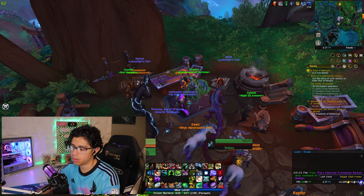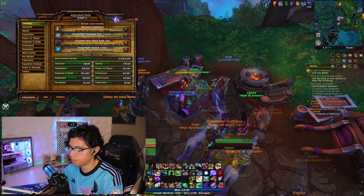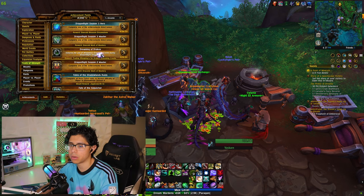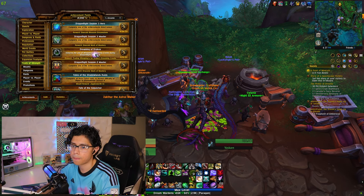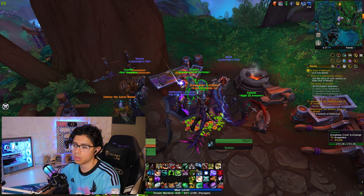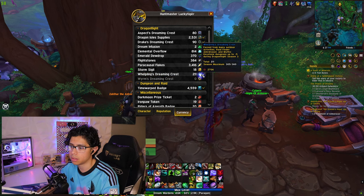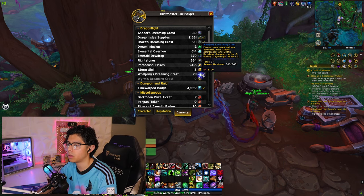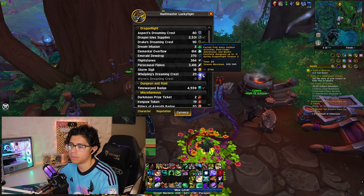One thing I'm a little confused about — there is an achievement called Dreaming Drakes, and it says outgrow the use of Wormling's Dreaming Crests during Dragonflight Season 3. Once you reach an item level of 450 in every single slot on your character, you will unlock this achievement and can now trade your Wormlings for Drake's Dreaming Crests. These are earned from Outdoor Activities, Raid Finder, Amirdrassil, and Mythic Keystone Dungeons up to plus 5 during Dragonflight Season 3.